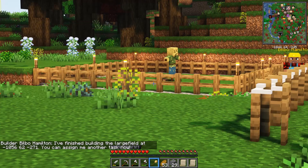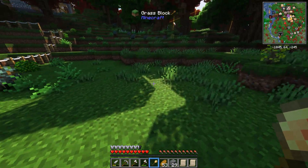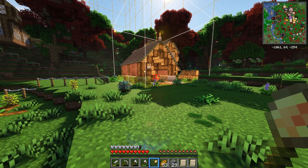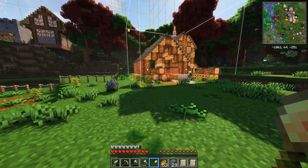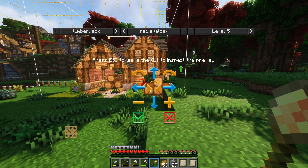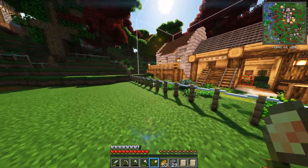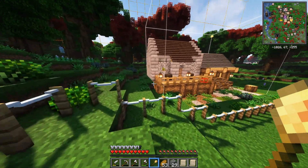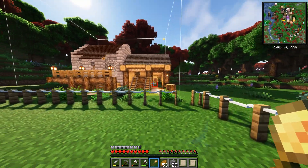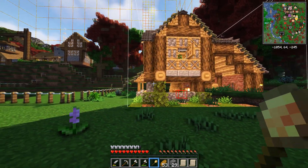Bilbo has already finished building the large field. Fantastic job — no timelapse because it would have lasted about two seconds. For the forester's hut, level 5 looks pretty good. The medieval oak lumberjack alternative has two huts and is much bigger and cooler looking, but the regular level 5 building looks so much prettier, so we're going with that one. It's kind of good to place buildings in their level 5 mode so you can properly see what they'll eventually look like.